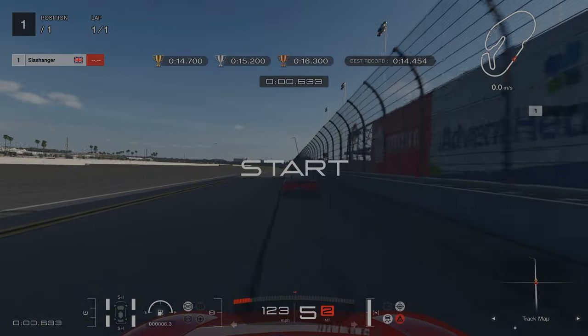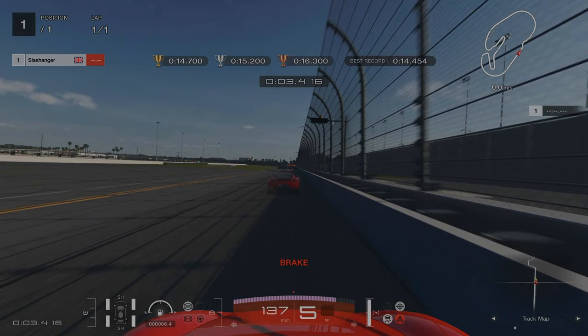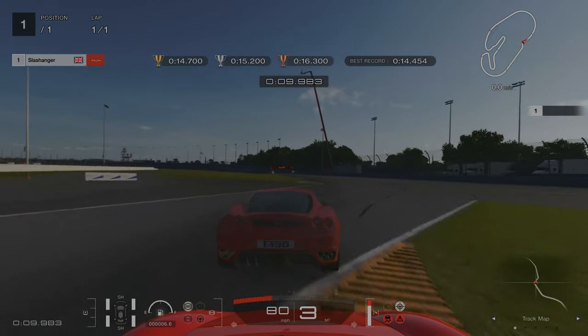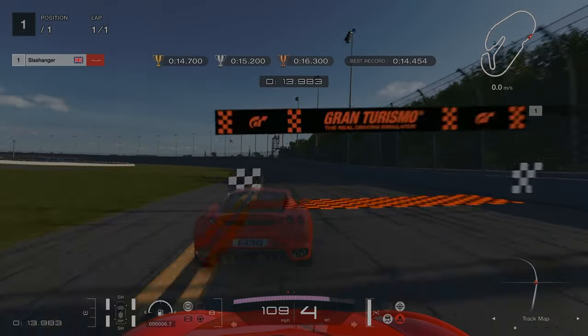For the second Licence Challenge at Daytona, we're braking at the black marker you can see just sticking out there, braking quite hard, coasting round the first corner, down into third, and then slightly on the accelerator. For both of these chicanes we're going to be using a lot of the yellow exit curbs, so make sure to get your car on them.